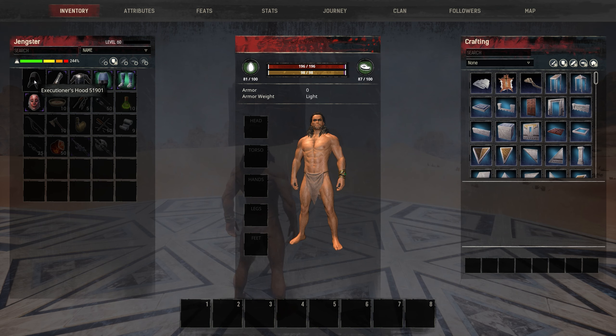First off we have the armor setup. We have the Executioner's Hood giving 3 strength, Redeemed Legion Gloves giving 2 vitality, Redeemed Legion Pauldrons giving 3 strength, Yamatai Warlord Leggings giving 1 vitality, and Yamatai Warlord Sabatons giving 1 vitality.